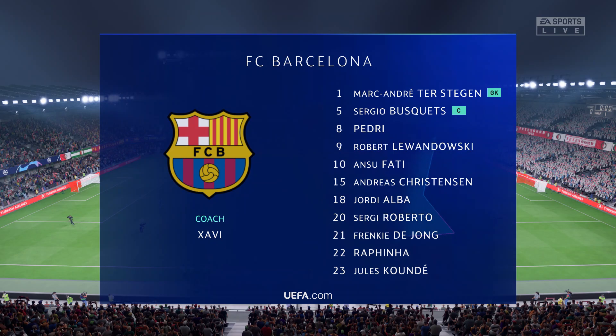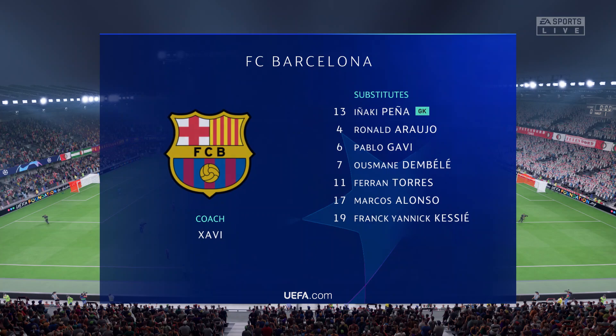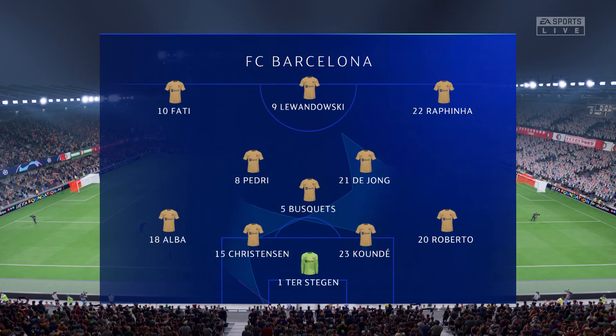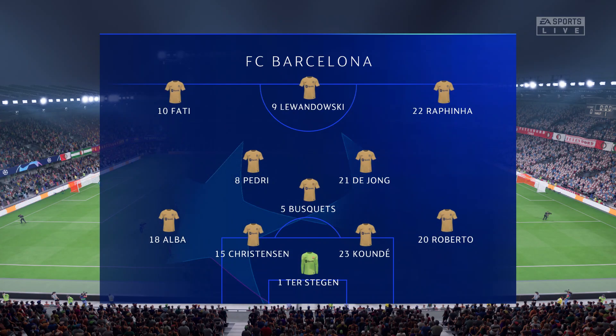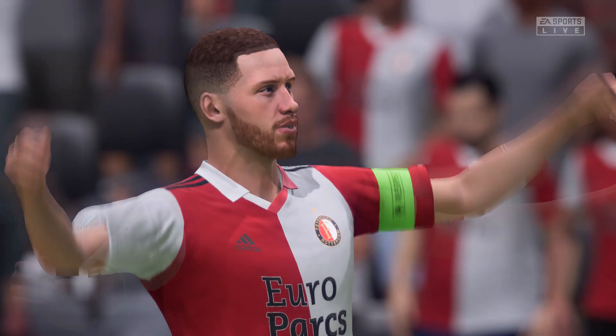And here's the starting eleven for Barcelona. Marc-André ter Stegen stands between the posts. Jordi Alba plays with Sergi Roberto in the full-back positions. Frenkie de Jong plays with Sergio Busquets in central midfield. And leading the attack today is Robert Lewandowski.